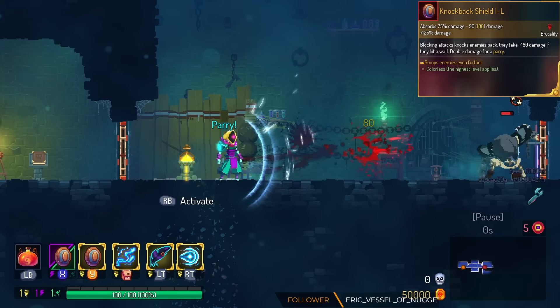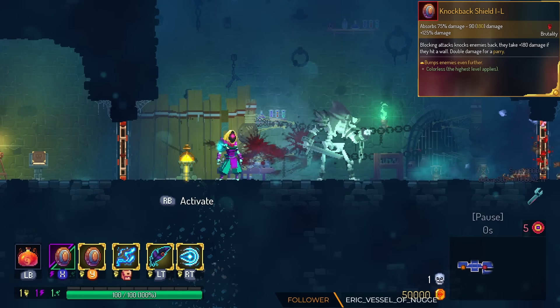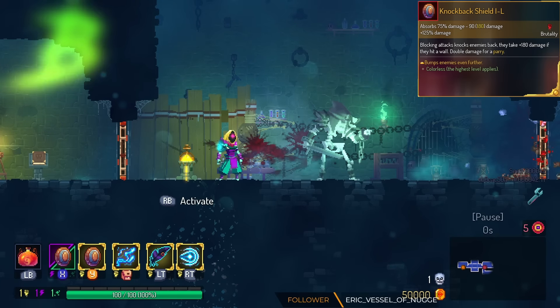Knockback Shield knocks the enemies back even farther. This is enough to kill a lot of stuff or knock it off a platform. We're gonna put this in the B tier because you can kinda do that already with a normal knockback — it just makes it a lot easier to do so.